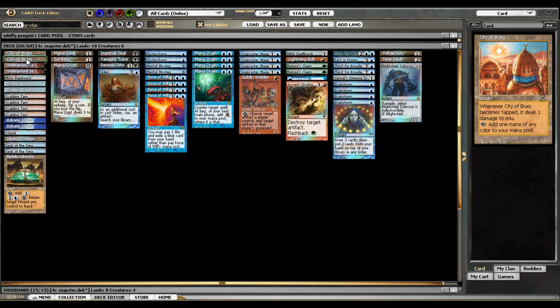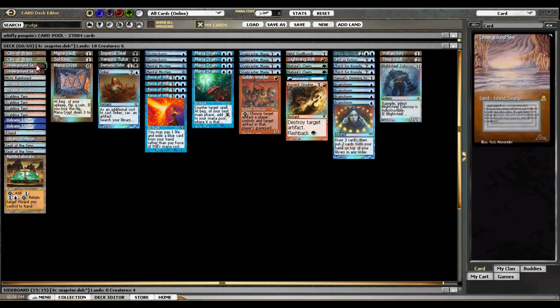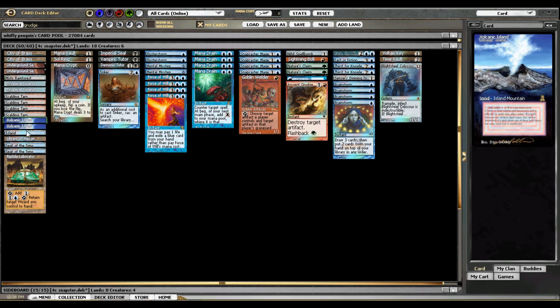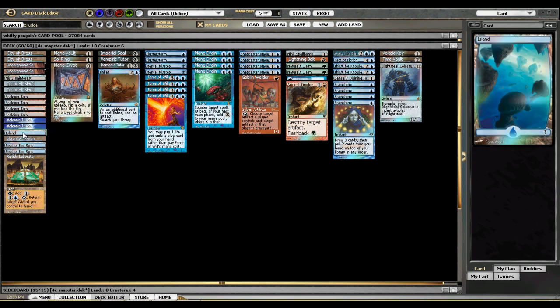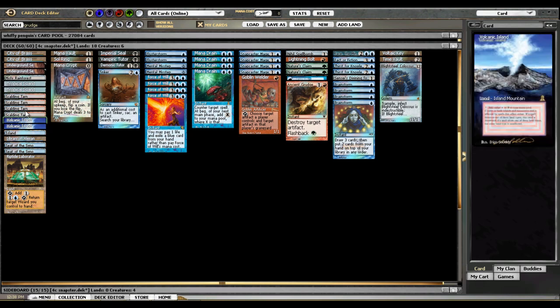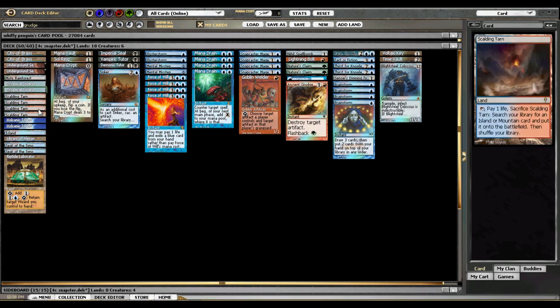City of Brass is also a great land to get Wastelanded or Strip Mined, because that one damage does add up. We've got two Underground Seas, two Tropicals, and two Volcanic Islands. And then we also have one basic Island and five fetchlands. These are Scalding Tarns because for a long time my 19th land was a Mountain, which I liked against the Workshop matchup — it let you get your color of removal if they Ghost Quartered you, and it was immune to Wasteland.